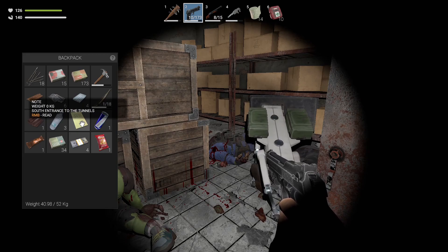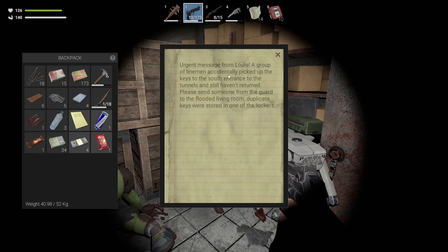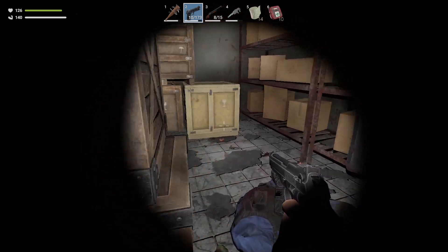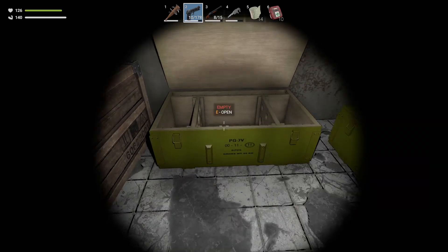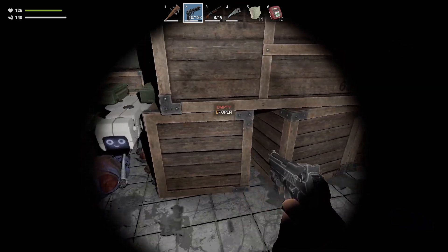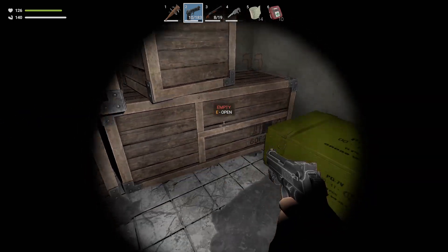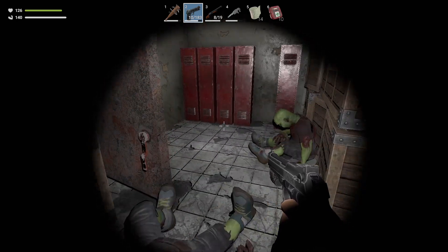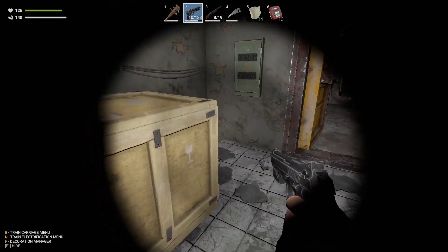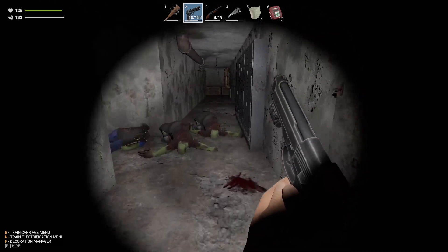Let's have a read: 'South entrance to the tunnels — urgent message from Lewis. A group of linemen accidentally picked up the keys to the south entrance to the tunnels and still haven't returned. Please send someone from the guard to the flooded living room. Duplicate keys were stored in one of the lockers.' So we're going to find some flooded room somewhere. More ammo — more shotgun ammo is really what we need. I think this side is all cleared as far as I can tell, so we want to go back and go down the other way.